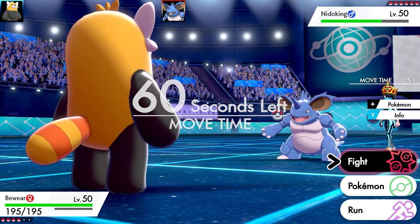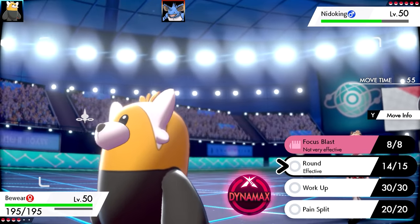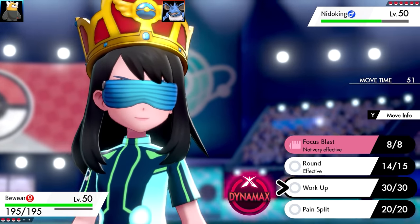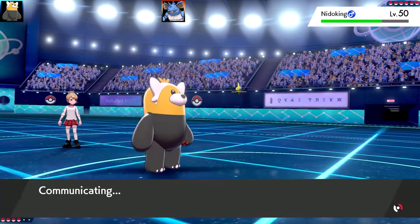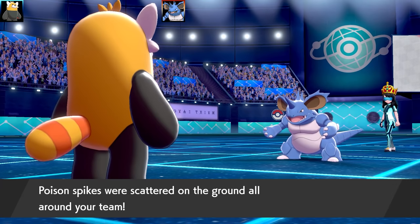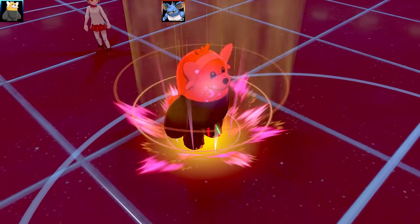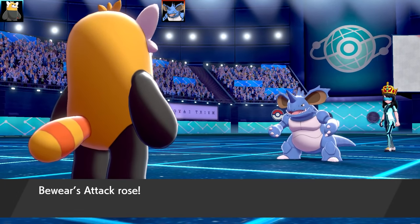Boosting my Special Attack by using Round is really good. I'm thinking about going for a Dynamax Round or another Work Up. I don't think Round's going to do a lot of damage here and Focus Blast is probably going to miss. So let's go for another Work Up. Nidoking is just setting up entry hazards - Stealth Rock, Toxic Spikes - so I'll set up another Work Up and I'm at plus two in Special Attack.